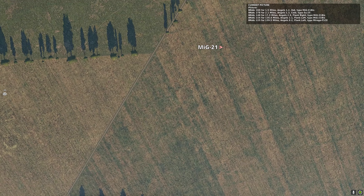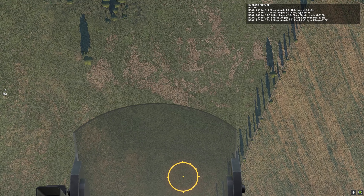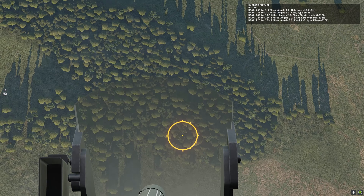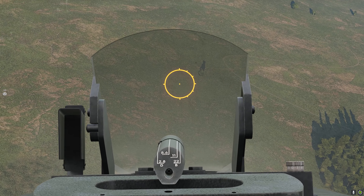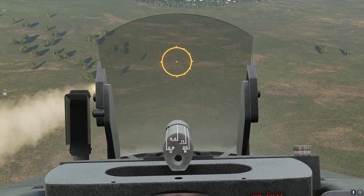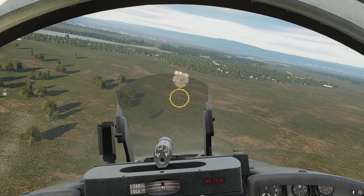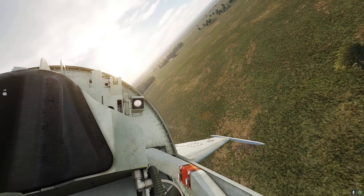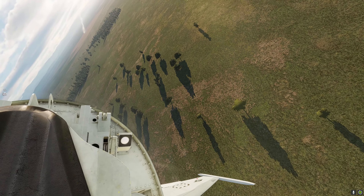Through my climb up to maintain energy to pull onto the frogfoot, I actually saw him merge with the fishbed who didn't seem to have got the EWR call to find me — and you know, don't look a gift horse in the mouth — I decided to go after the MiG-21, clearly the larger threat than a frogfoot, and get him out of the fight now so I can deal with the frogfoot a little more easily.